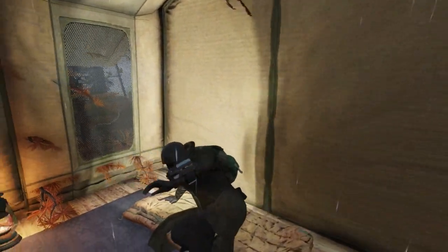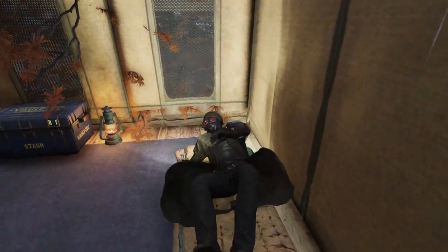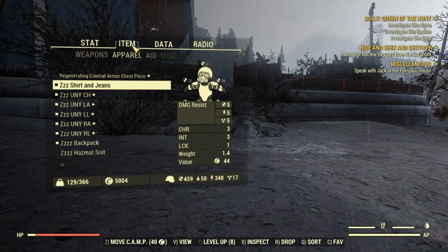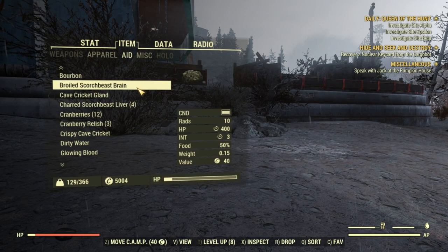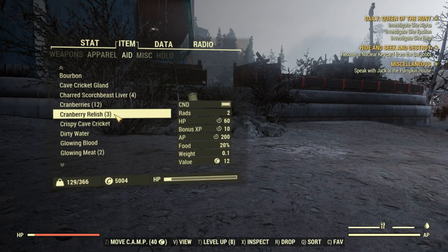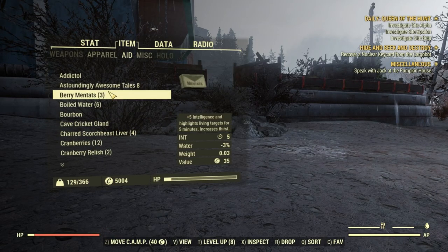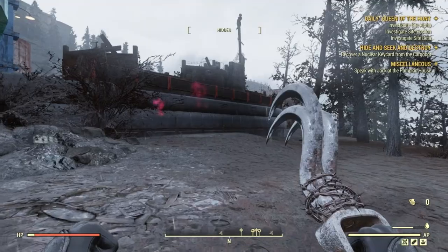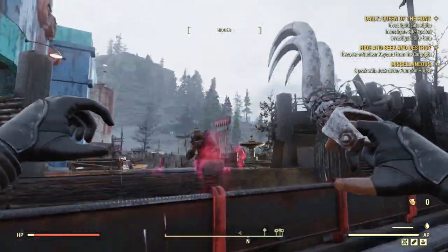Before you start, don't forget to take a short nap — it gives just a three to five percent experience bonus. Then go into your inventory, eat your Broiled Scorchbeast Brain if you have one, eat your Cranberry Relish, and take Berry Mentats. Those are the most effective boosts and they are simple to get.